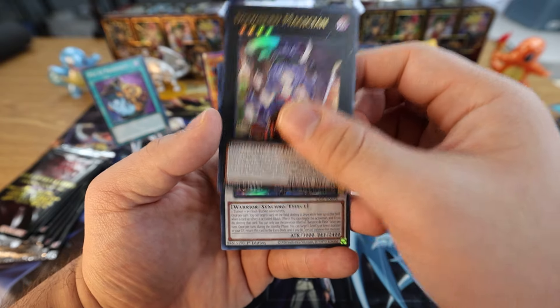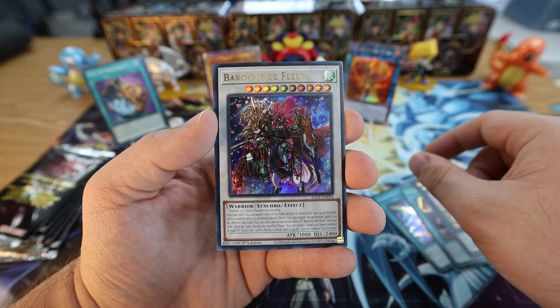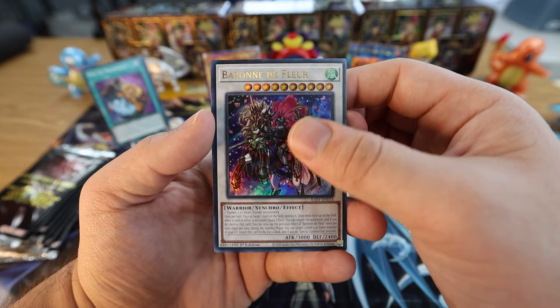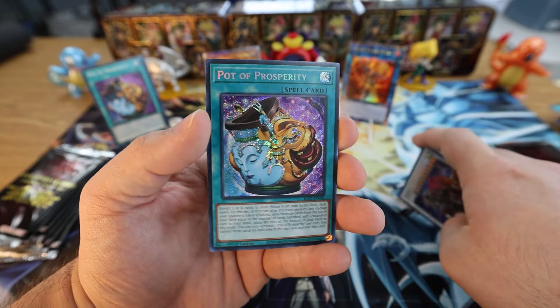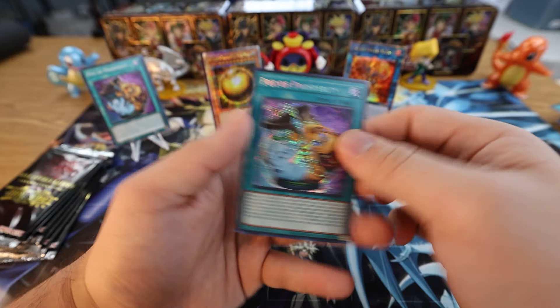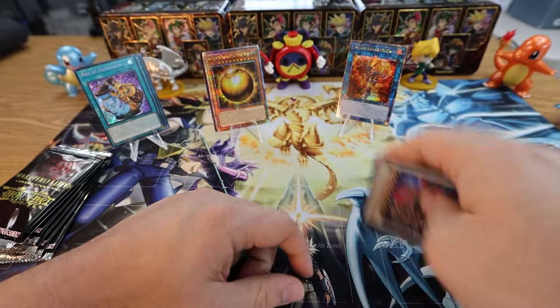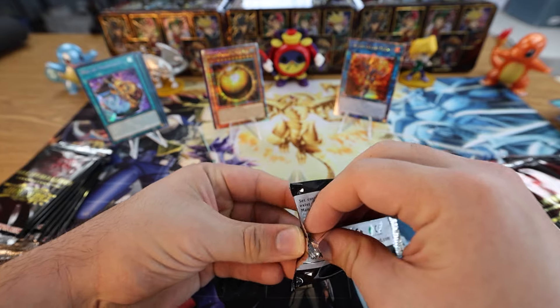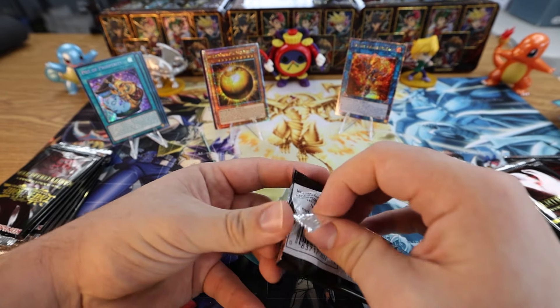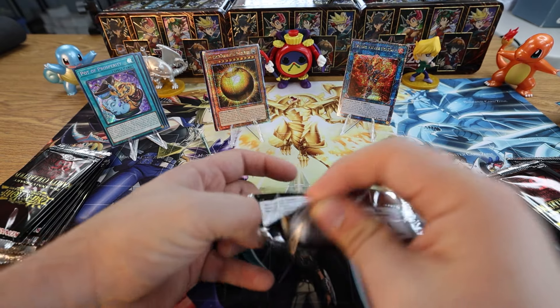We got Downerd Magician, Ultra Rare Baron de Fleur, and for the Secret Rare we have Pot of Prosperity again — let's go! You're gonna have to cover up your Super Rare brother, you're a bit shinier than him. Secret Rare Pot of Prosperity — that's a nice one. Gonna have to remember to post those right away.